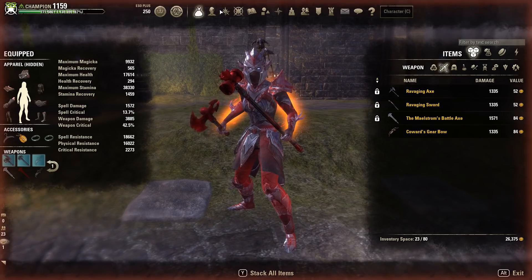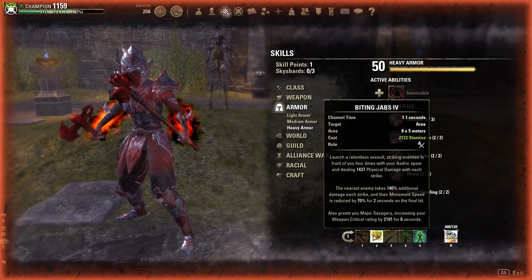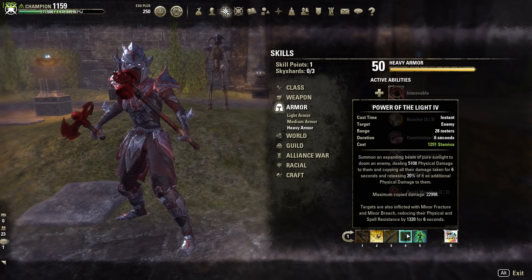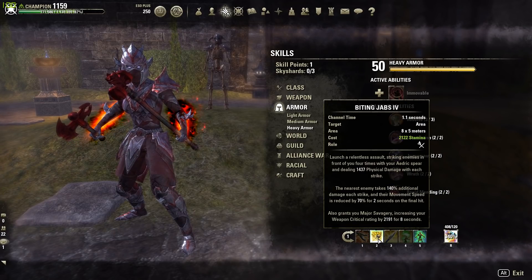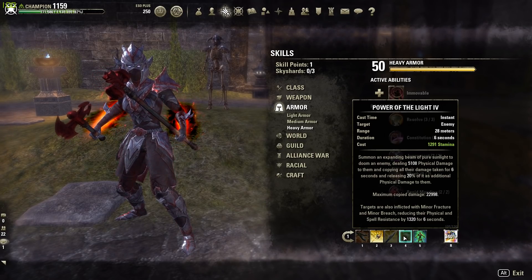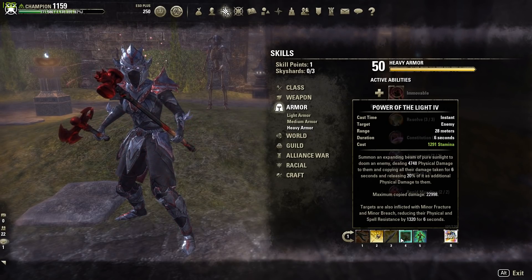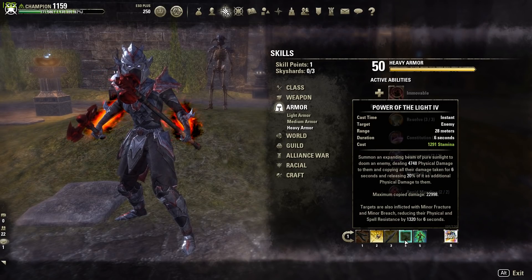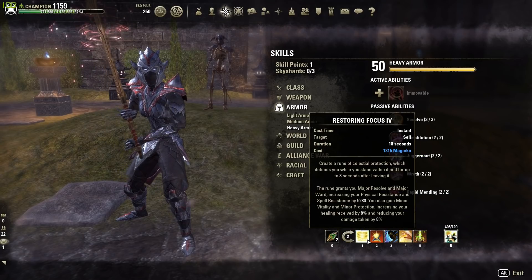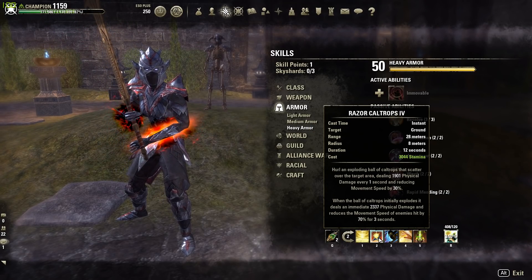The front bar is: Rending, Biting Jabs, Binding Javelin, Power of the Light, Resolving Vigor, and Dawnbreaker. Rending is our DoT, Biting Jabs is our main damage ability, Binding Javelin is our CC, Power of the Light is our burst skill — you put this after a DoT and in six seconds if you've done enough damage, or time a Dawnbreaker right before it, it will explode for a lot. The back bar runs Restoring Focus.